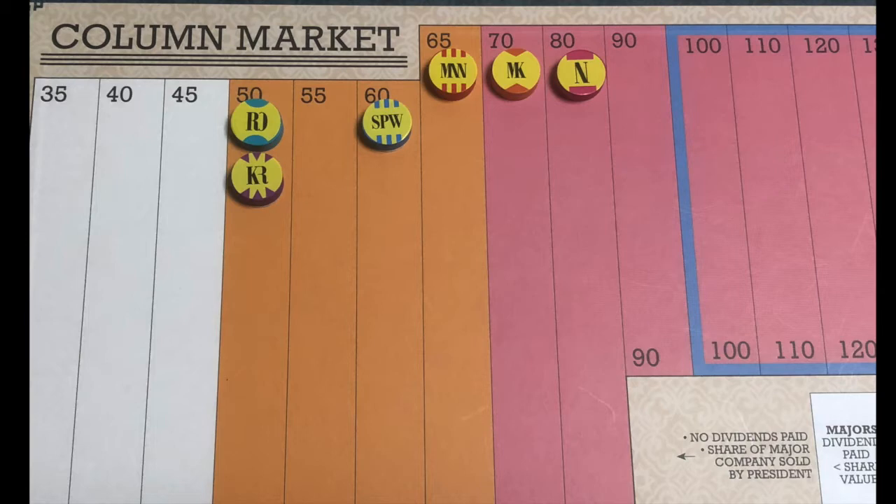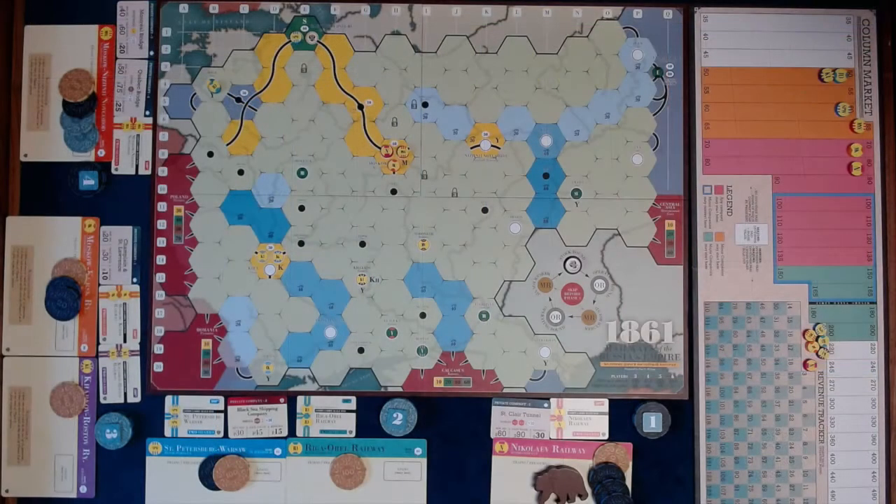A minor company's stock price is set to half the amount that is placed on its treasury, rounded down. When a token is placed in a space that already has tokens, the new token is placed below. Dealing out the assets in this way lets us skip the private company auction and the first stock round. Play will begin with the first operating round.